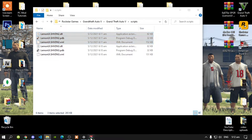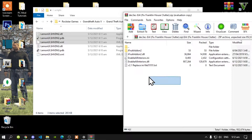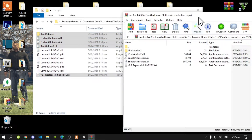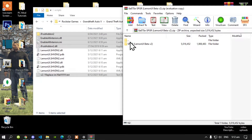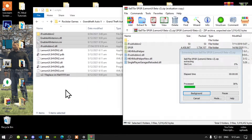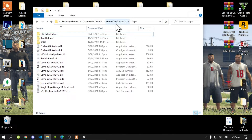Open up your Enable All Interiors extract folder, open up the folder, select all the files and folders, and drag them inside your scripts folder. Exit out of that extract folder. Now open up your Single Player Garage extract folder, open the folder, select all the files and folders, and drag them inside your scripts folder. Wait a few seconds and when the prompt pops up, replace your files. Exit out of the extract folder.